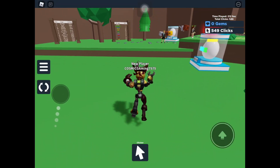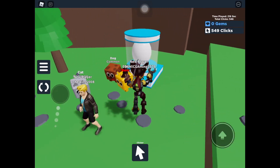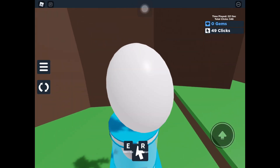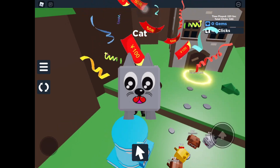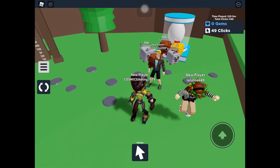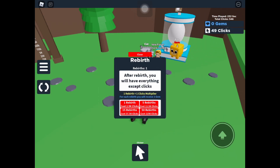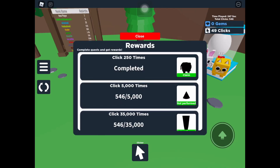Alright guys I'm back and I have 500 clicks, so let's just open that pet egg. Please give me something rare because I want to start up really OP. I got a cat out of there — that's OP! I don't know if they are OP or not, but who knows. I went to the achievements, completed one, collected that — boom, I got a dog!